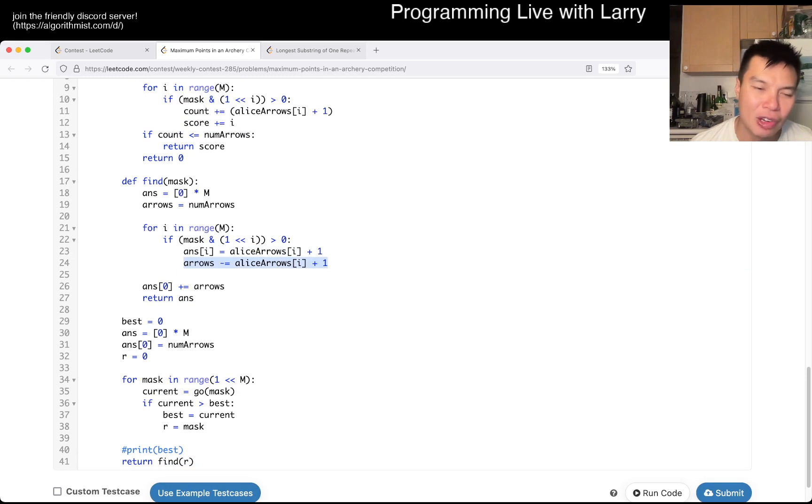We subtract the arrows. Of course, we are going to have arrows left over or it's zero. Either way, we can put it anywhere — we just put it on zero in this case.